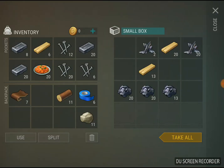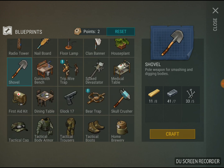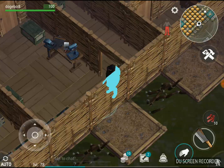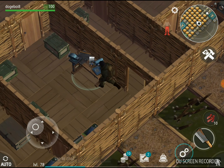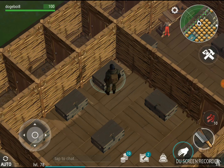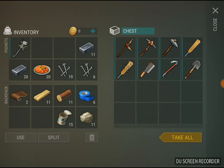The next weapon is going to require a bit more. It requires 8 pine planks, 7 iron bars, and 5 nails — which is a pretty good weapon. Next weapon we have is the Spiked Devastator, which we're going to need 5 empty cans for. Luckily I have some stockpiled. Now let's put them in this chest.